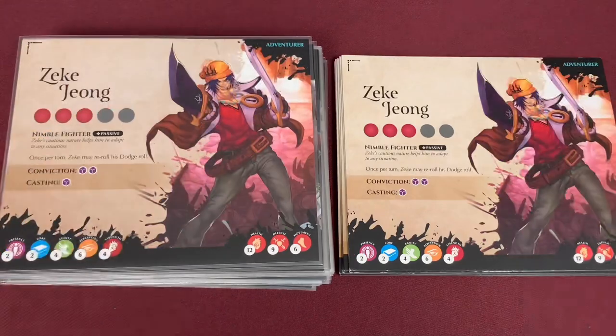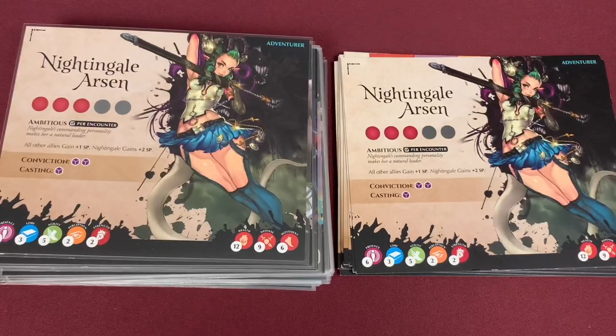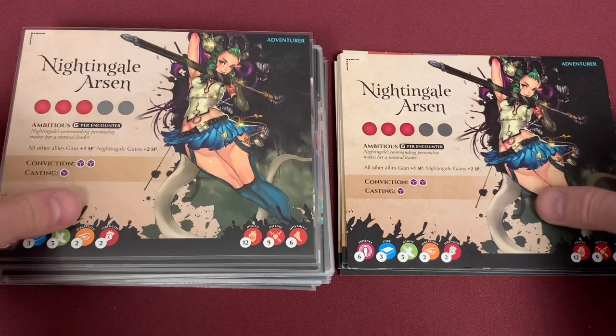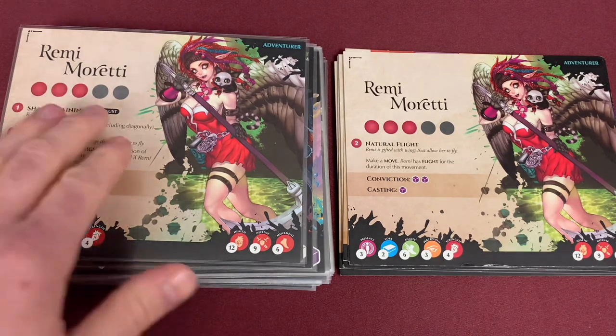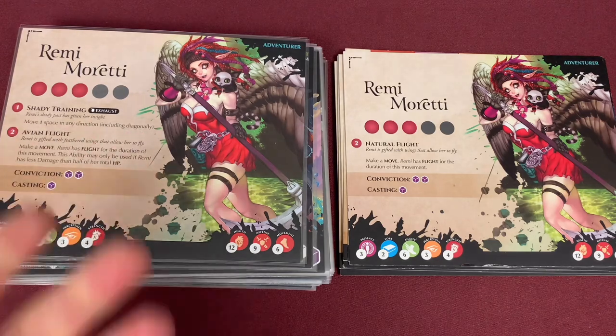All the rest is really the same. We'll move on to Zeke — nothing on Zeke has changed, he is exactly the same. Moving into Nightingale — again, nothing has changed, all of her abilities are the same. We're going to move into the next character, Remy. Remy has gained not only a new ability, but her flight has changed as well. Her new ability is Shady Training. You can exhaust her to move one space in any direction, including diagonal, which is absolutely awesome.